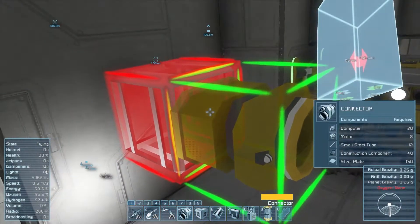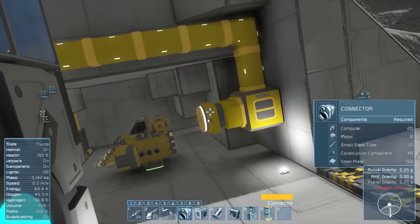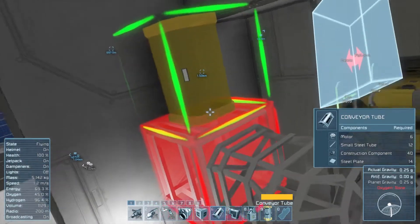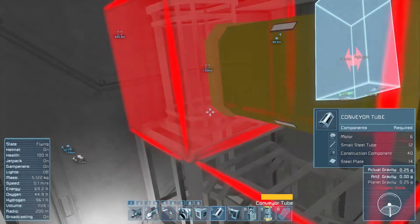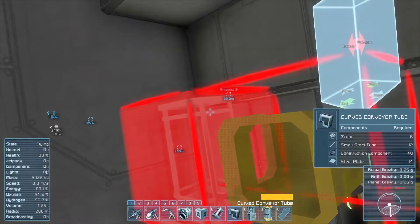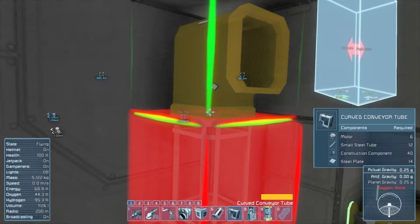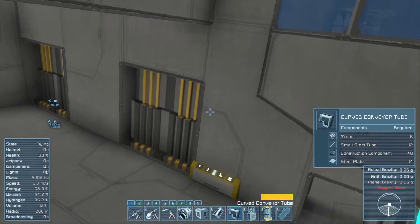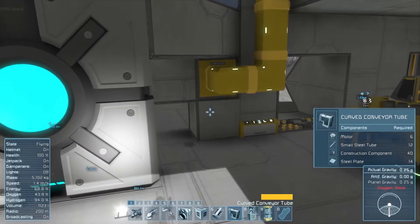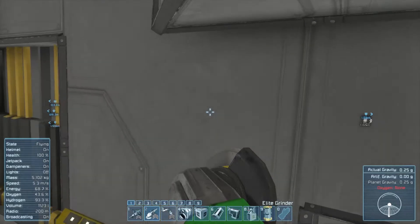I want to use pistons more but the size factor - the space they take up - makes it difficult to plan them in builds accordingly. It'd be cool to have landing gear on a piston that you could expand and retract, but it doesn't work because pistons take up this huge amount of space. It's like trying to juggle the size of it.